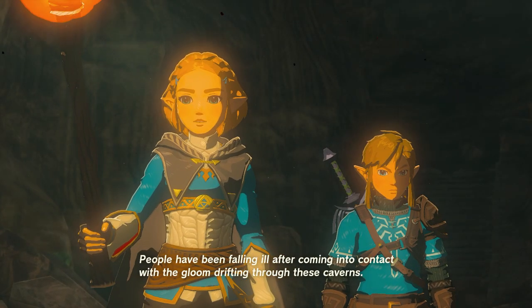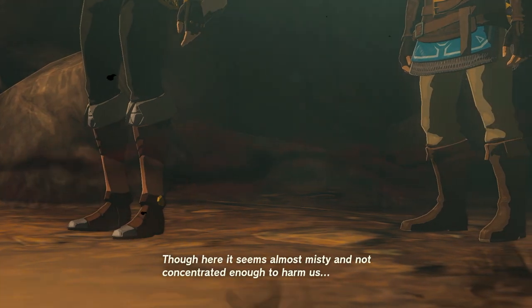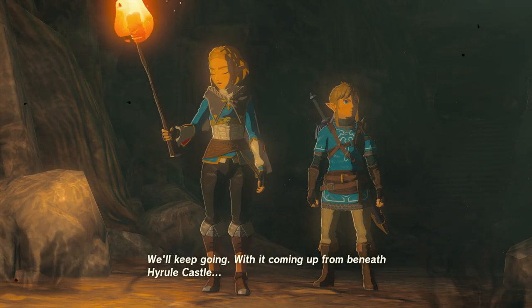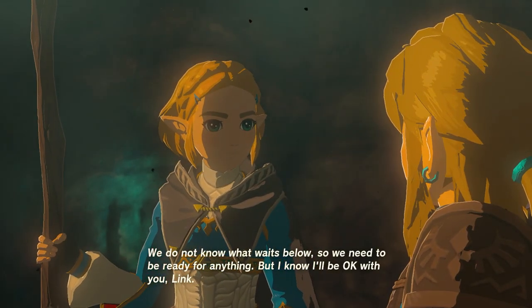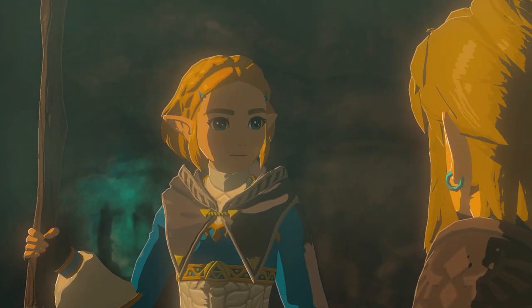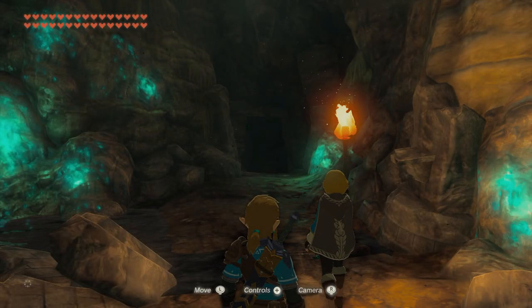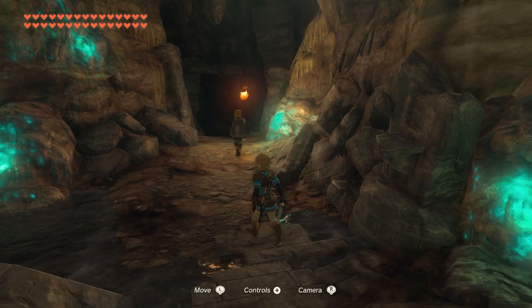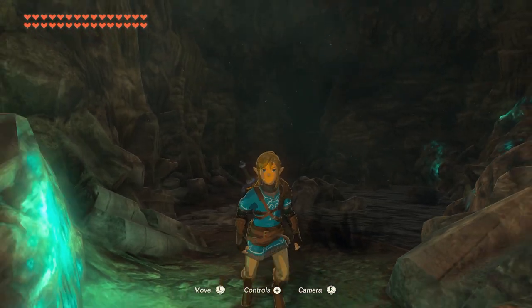People have been falling ill after coming into contact with the gloom drifting through these caverns, though here it seems almost misty and not concentrated enough to harm us. We'll keep going, with it coming up from beneath Hyrule Castle. We do not know what waits below, so we need to be ready for anything. But I know I'll be okay with you, Link. Let's go solve this mystery. Considering Link is not wearing a shield and has generally downgraded his armor — can we maybe bring a friend? Couldn't we bring Sidon?